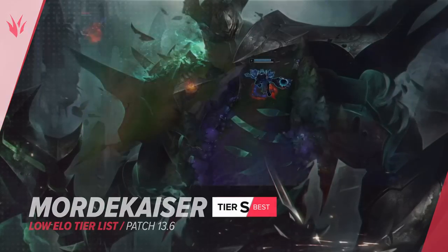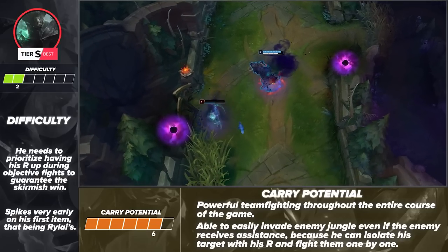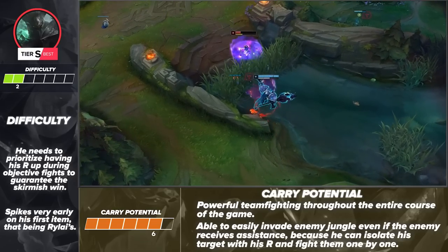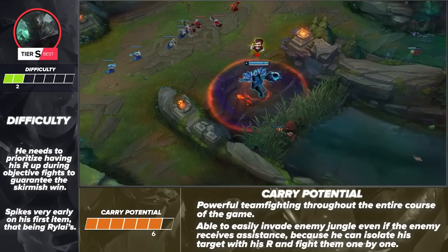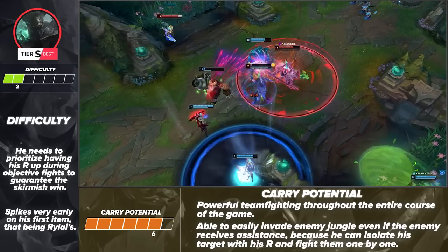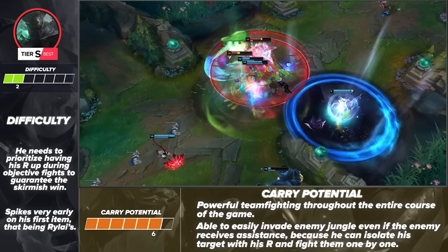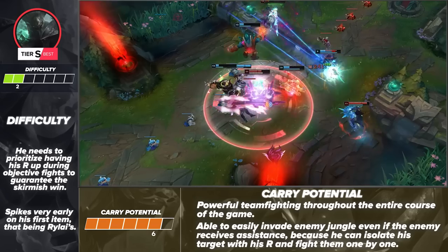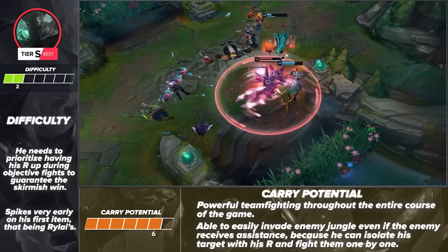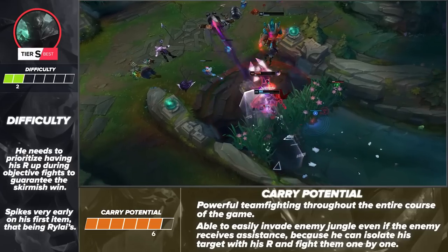Let's talk about our first highlighted pick: Mordekaiser. He's an S-plus tier pick for a good reason, being relatively easy to play while also having some of the highest carry potential in the game. One thing players need to be aware of is when a team fight is coming up — you want to make sure you have your ultimate as it vastly changes how much impact you have. When you're absurdly fed, it really doesn't matter, but it is a nice tool to have. What helps make him easier is how quickly he spikes — even with just a couple of items like Rylai's, he already comes online and starts wrecking havoc on the enemy team. He's going to walk at you menacingly, and there's nothing you can do about it.